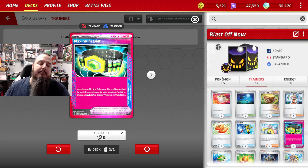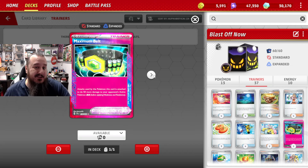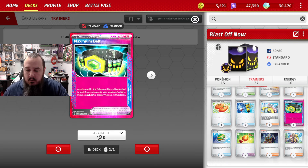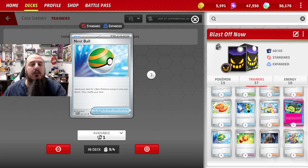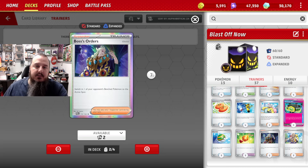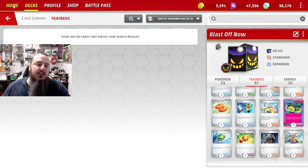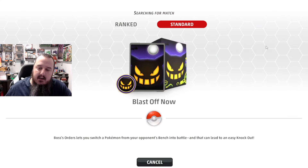A lot of basic EXs are in the 220 range, and some Stage 1 EXs are at 250, so Maximum Belt just helps with the numbers. We've got three copies of Nest Ball because not all our basics are below 70 HP. We've got three copies of Bravery Charm to help our boss orders so we can target particular Pokémon. And then three copies of Arvin to search out items and tool cards — it's just a really good card all around. Let's take it into matchmaking and see how well I do.